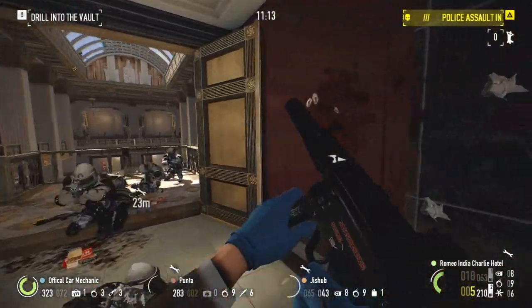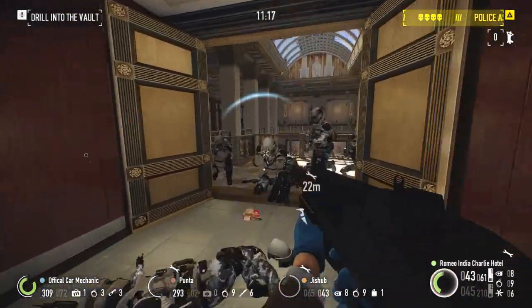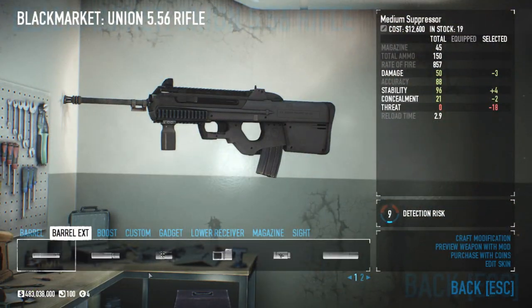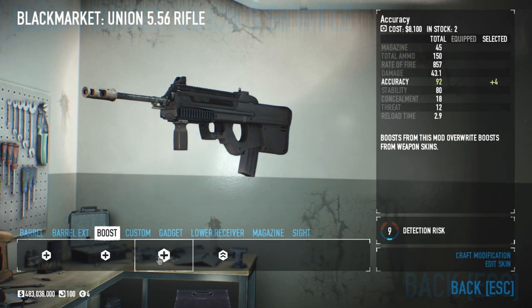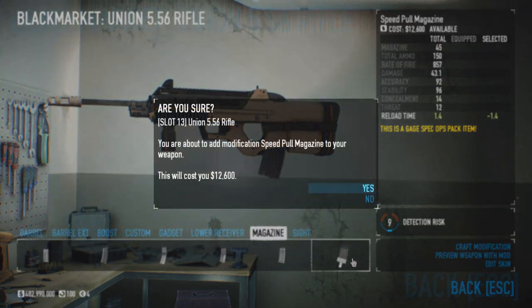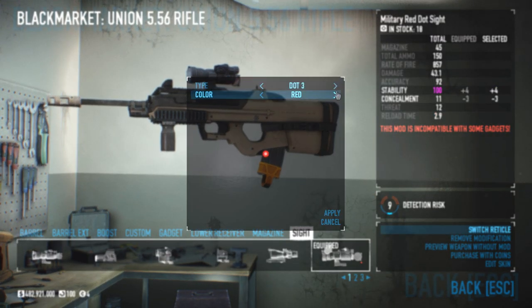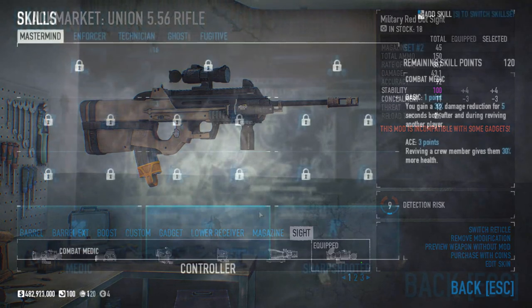For our build with the Union, we will be creating a build friendly to newer players as well as those wishing to complete crime sprees. The first modification will be the Tactical Compensator, followed by an Accuracy Boost, LED Combo, Dunes Tactical Receiver, Speed Pull Magazine, and an Optical Attachment of your choice. This paired with skills will maximize handling characteristics, providing us with a very easy to use weapon.